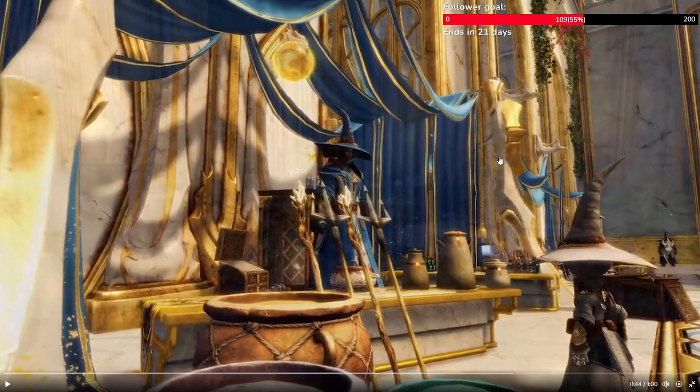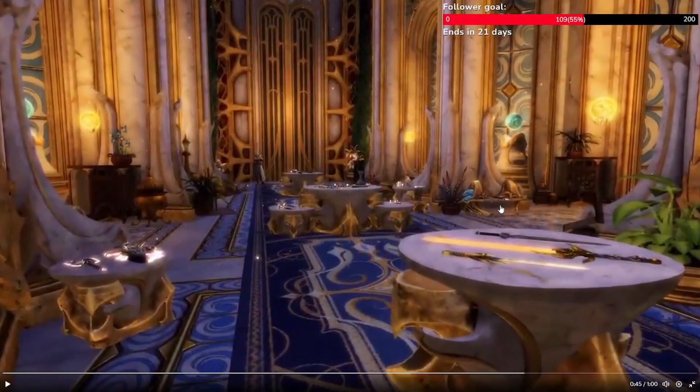They're very much making use of the wizard hats. They're very much making use of the wizard hats here. This seems like vendors — vendors in Wizard's Tower. More areas — this seems like crafting places. These are like crafting stations, I think, like armor smithing, weapon smithing. Yeah, you gotta have those wizard hats. If you have wizard style, you have to use the wizard hats. This seems like crafting areas to me.